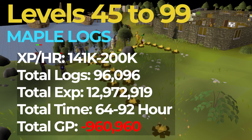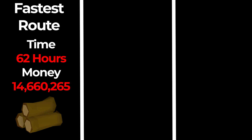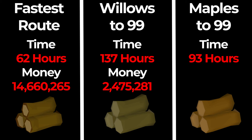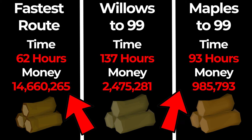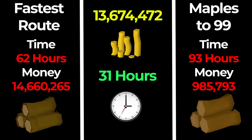Let's see how all three methods compare in our final analysis. For the fastest route to 99, using all the fastest methods, it will take you 62 hours total while costing you 14.5 million GP. In the middle, we have Willows to 99, which will take you roughly 137 hours while costing you 2.5 million GP. And finally, we have Maples to 99, which will take you 93 hours total while costing you just under 1 million GP. With this analysis, it basically comes down to either choosing the fastest route or Maples — so ask yourself: do you want to spend 13.5 million extra GP to save 31 hours of time?